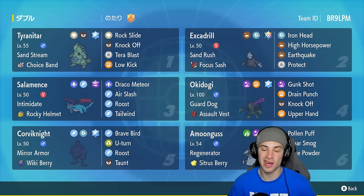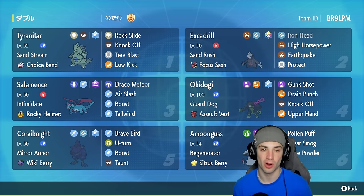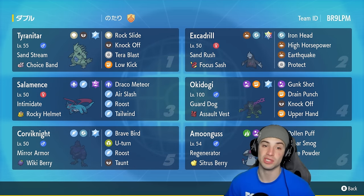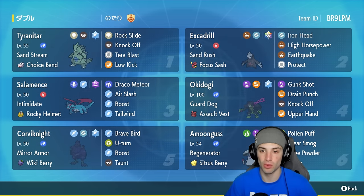This team has been all over the ranked ladder and I want to showcase it. Ttar is rocking the Sandstream ability alongside a Choice Band, making it hit super hard. It's got the Flying Tera type with Rock Slide, Knock Off, Tera Blast, and Low Kick. Excadrill doubles its speed in the sandstorm — that's why they pair up so well. It has Focus Sash as its item, the Stellar Tera type, with Iron Head, High Horsepower, EQ, and Protect.